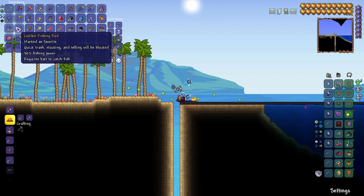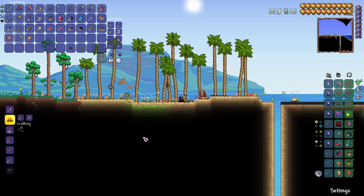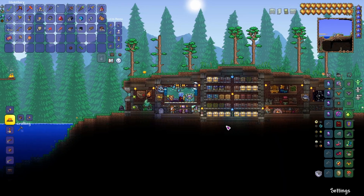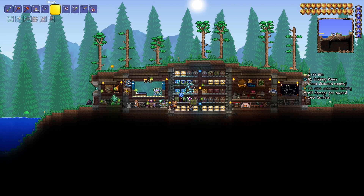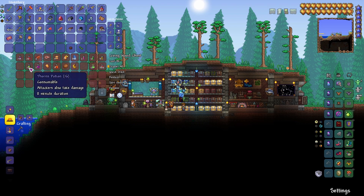We have two hard lanterns around, three campfires, a bat statue — we are kitted up pretty well. But I don't have many supplies. Let me do a little bit of prep. I gotta come back home anyway. We're gonna do a little bit of prep with the plants and everything to try to make the best amount of potions we can get.